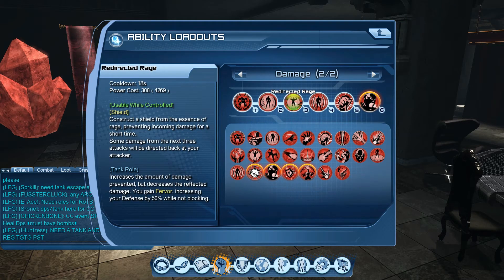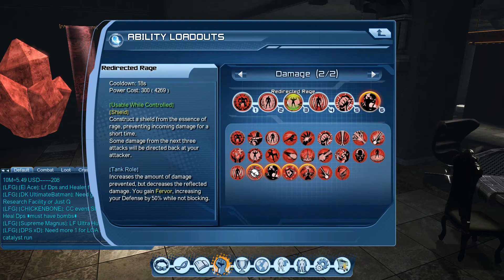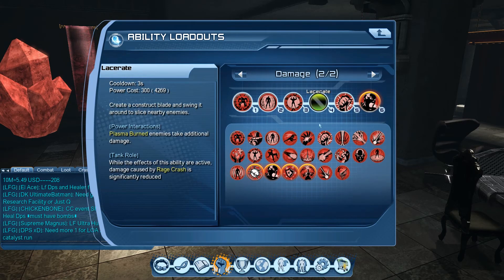Next is redirected rage, which I use as my oh-crap button — when I'm taking too much damage I use it to save myself. An alternative is without mercy, which is a melee point-blank 360 AoE that hits multiple targets and heals you based on the damage dealt. The exact leech percentage is still being determined, but without mercy is a viable option. Personally I use redirected rage, but either works.